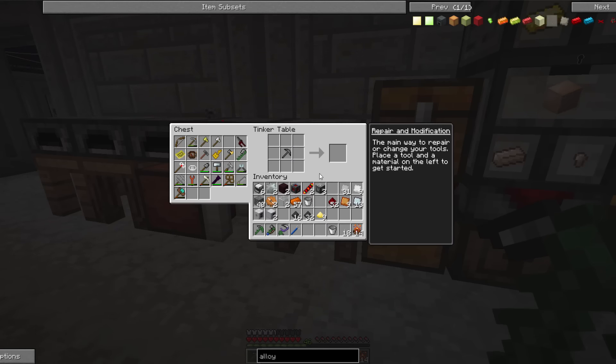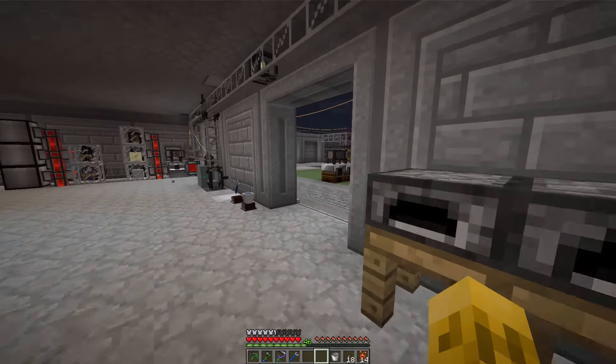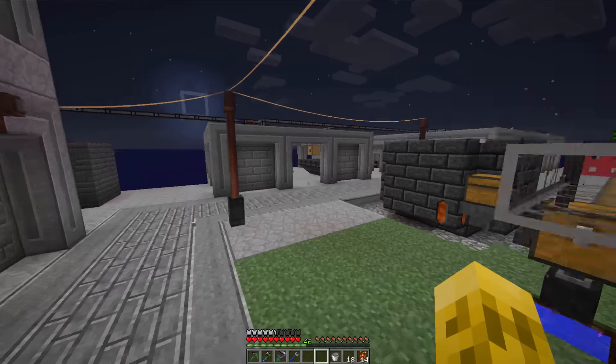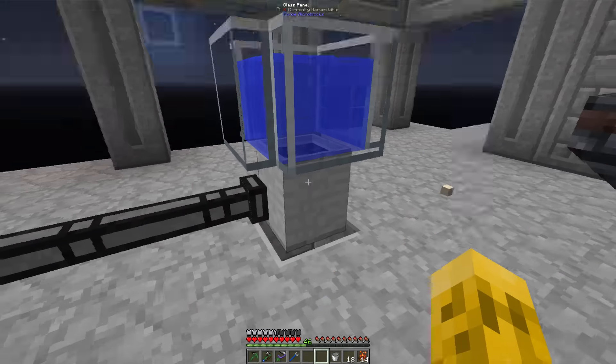Crushed obsidian — we can get that really easily. Let's just go over there and grab some. The farm is working out great, it's all automated. I think I have like 300 extreme chili right now.